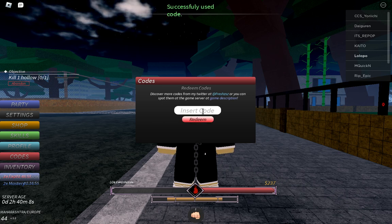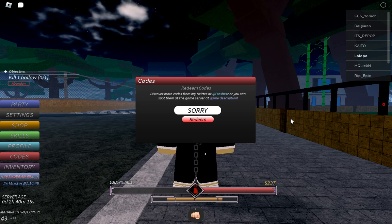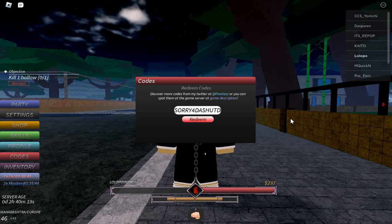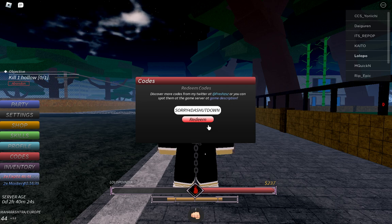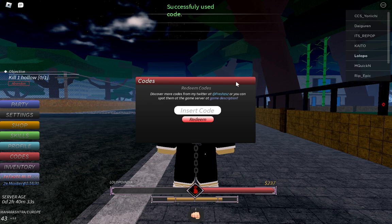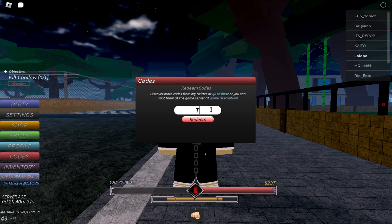Now the next code is SorryForTheShutdown — S-O-R-R-Y-F-O-R-T-H-E-S-H-U-T-D-O-W-N. Copy and redeem it. Successfully used!